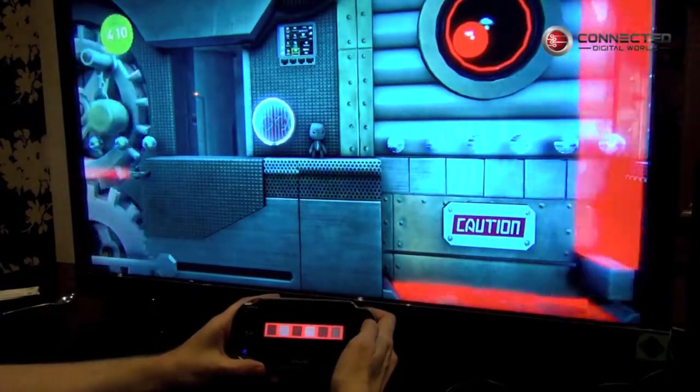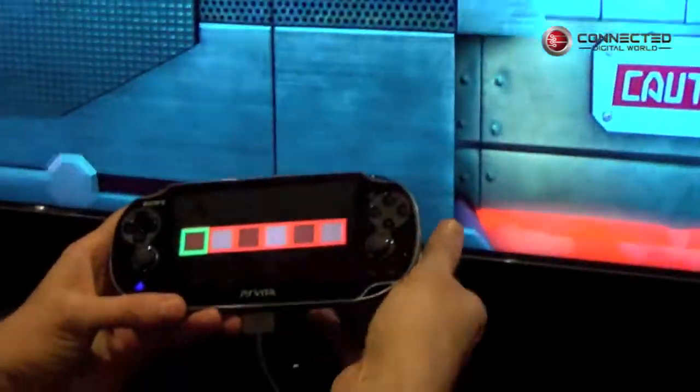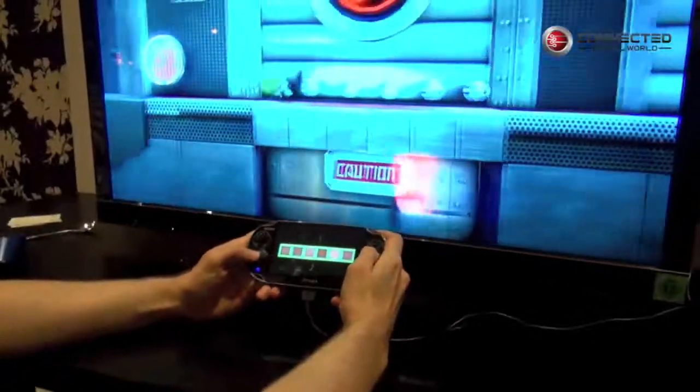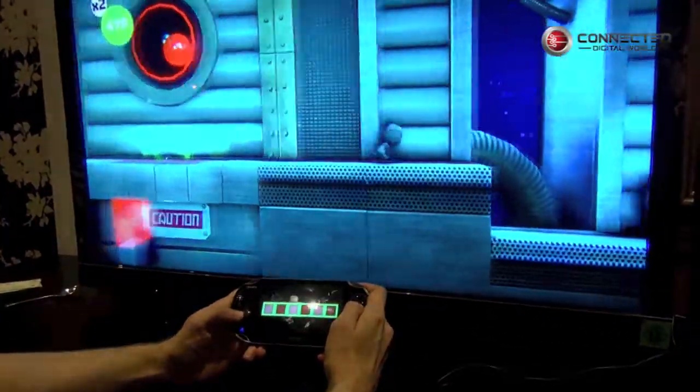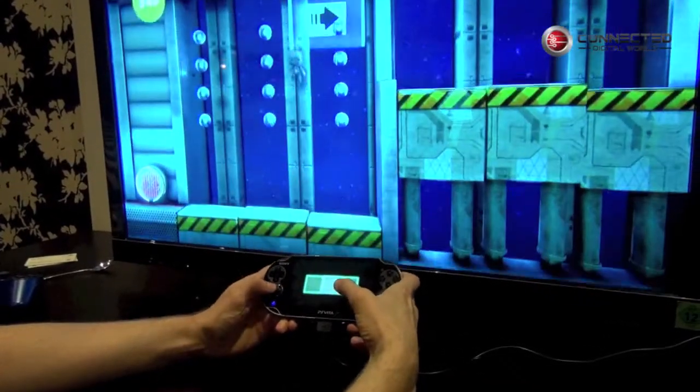As well as the front touch we can use the rear panel — if I just put my finger on the back panel I can push out these blocks directly with touch on the PlayStation 3 screen. And there are some nice little springs to fire Sackboy up to collect some bubbles.